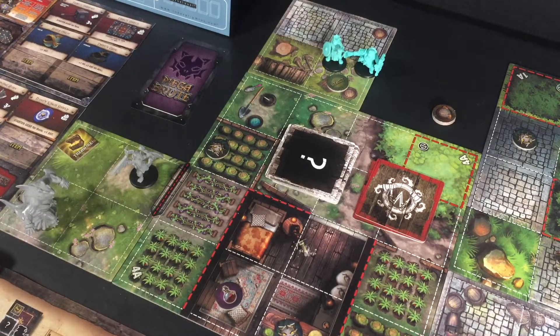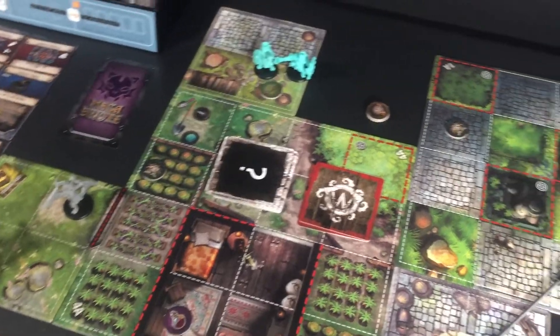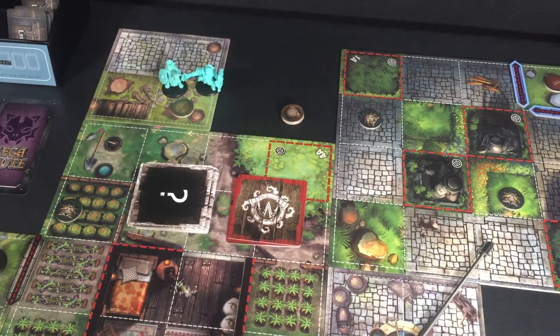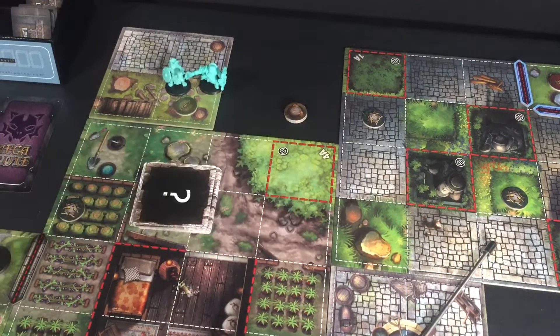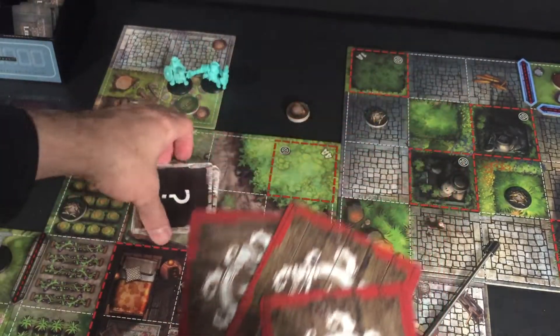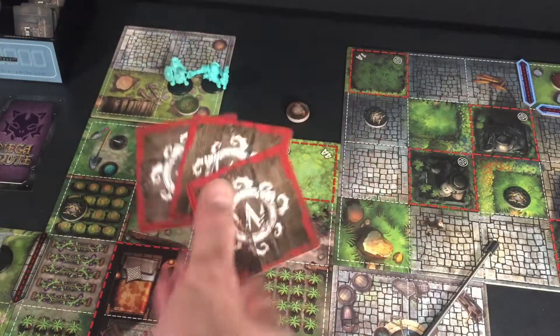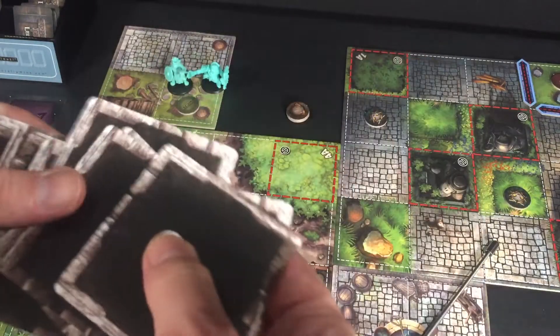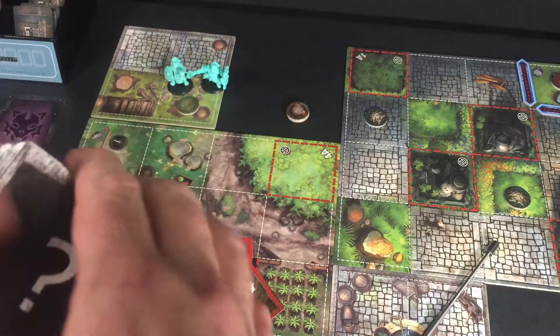We're not going to finish the objectives today, but maybe someone can chime in on what they did for this scenario. The first thing we need to do is set up our objective darkness tiles according to the map.